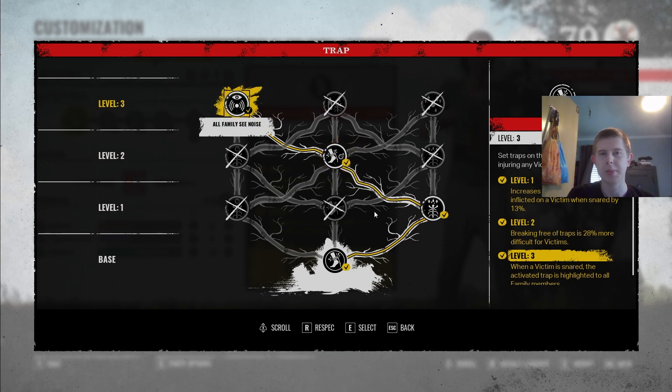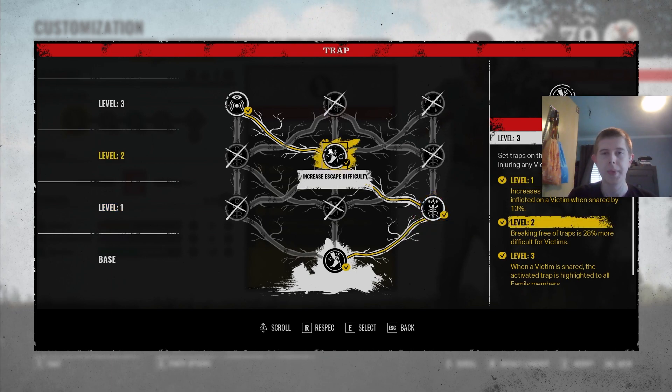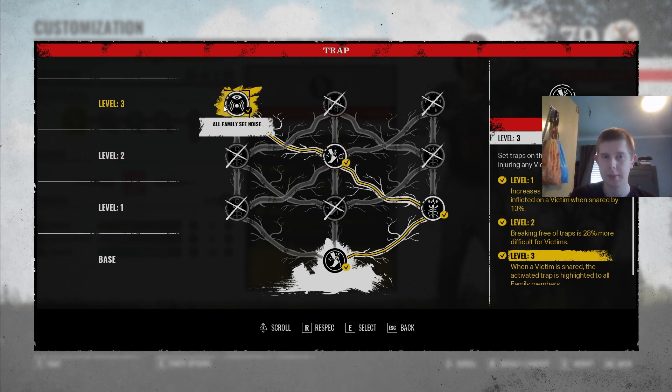The reason why I have this build, rather than going to bleed damage, is with Hitchhiker he's mainly a support family member. Having all-family be able to see when someone goes into his traps is a good thing. Having any family member kill a victim is a win — you don't have to always kill that victim yourself. We have increased damage, so we just went up the straight line, doing an extra 13% damage. We also have increased escape difficulty, which makes it 28% more difficult for them to escape. Since it takes longer for them to escape, all the family can see it, and someone else might be closer than you.